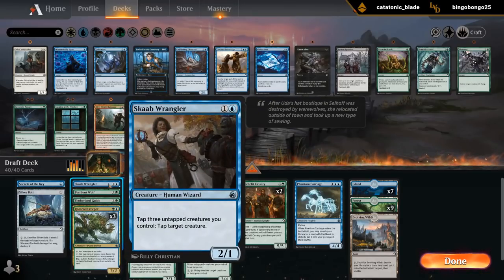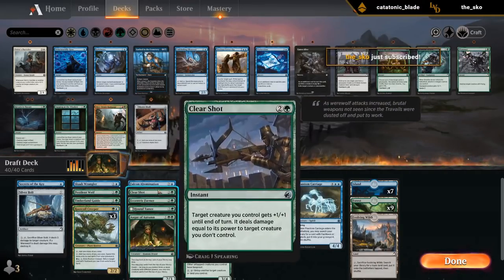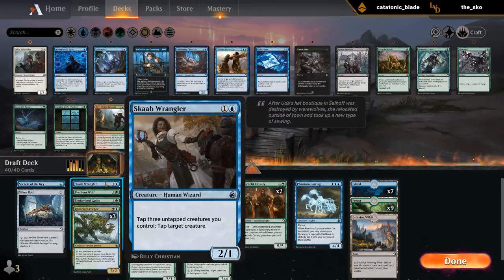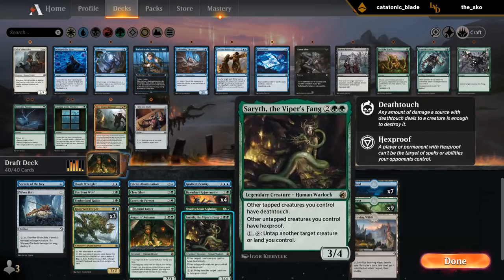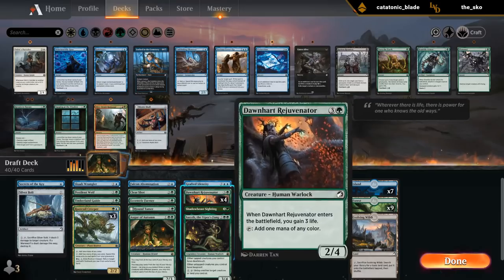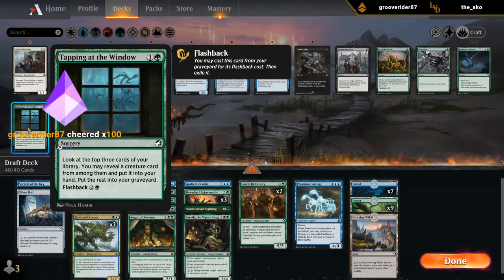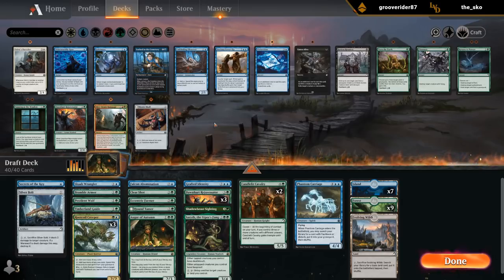Our late game is going to consist of some big flying creatures potentially, getting lots of card advantage from Augur of Autumn, ramping into big stuff ahead of schedule. Grafted Identity can steal a game, Wrangler can help us control the board, and Hound Tamer as a powerful mana sink can get there too. Ramping with Rejuvenators is probably going to lead to some board stalls, and in a board stall a card like Bramble Armor is not bad to trade up some of our creatures. Maybe plus one Bramble, minus one Rejuvenator, or plus one Tapping giving me an extra flashback card for Carriage. Tapping just feels so bad when you miss.